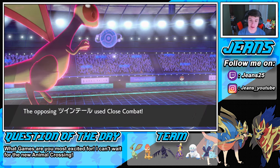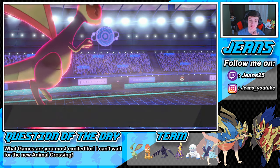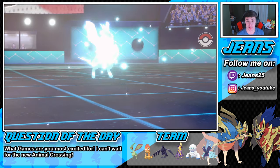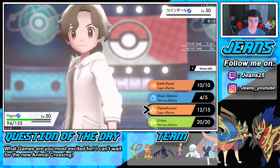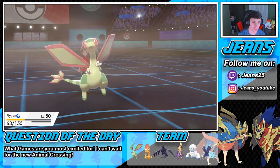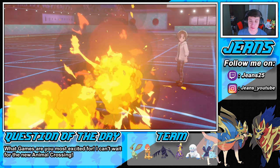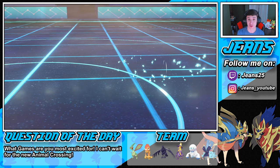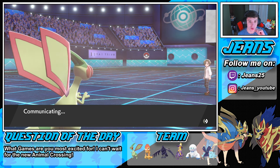Close Combat comes in — we eat it up fine. We out-speed Lucario. His defense falls and he goes for Extreme Speed as a priority move — Flamethrower pops out. We still have Scrafty in the back so not too worried. Flamethrower fires off beautifully. Now do we out-speed that Rotom? That's the real question, because if we do, that's huge. We still have Scrafty in the back.